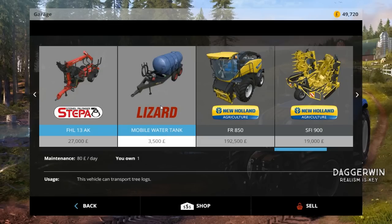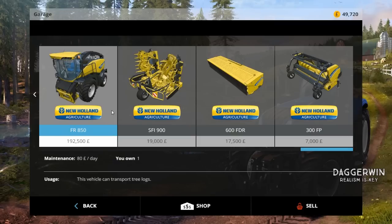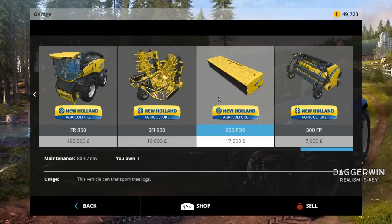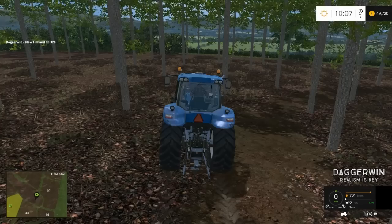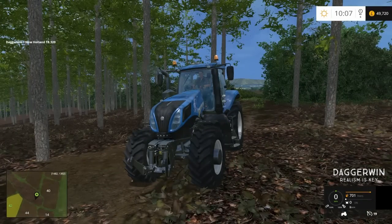The Mobile Water Tank. These I bought - these you don't start off with - the New Holland, it's obviously the DLC Forage Harvester, and the three attachments for it. So that's what we start off with. We'll probably do a bit of whole crop actually - I haven't really done much whole crop recently, so that is probably a good thing to do rather than the combine harvesting.